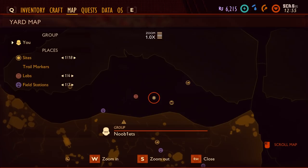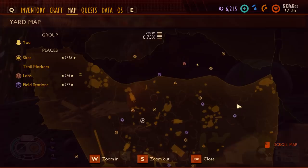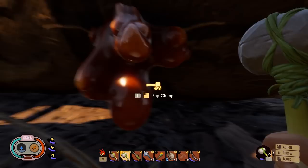That's where we are on the map. The second place to find sap is next to the big fallen branch at the bottom middle of the map. You can get it on the ground, or in bigger sap clumps like this again.